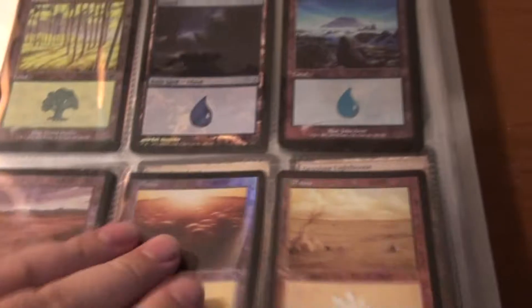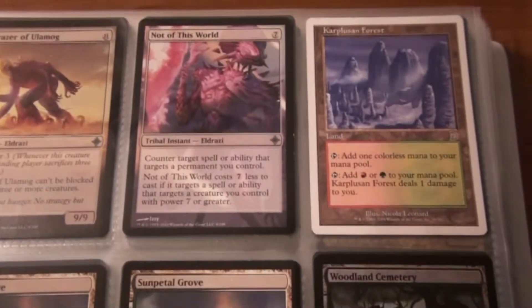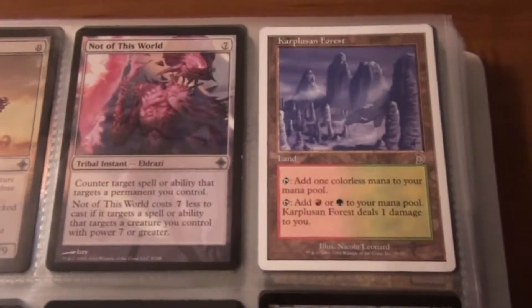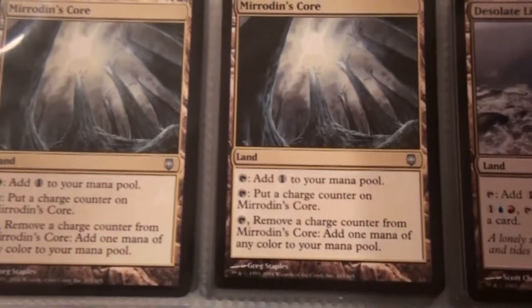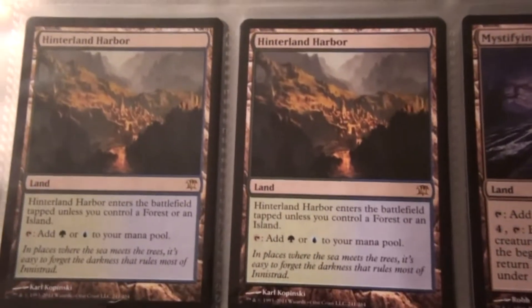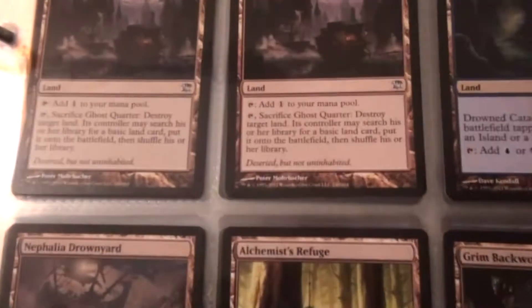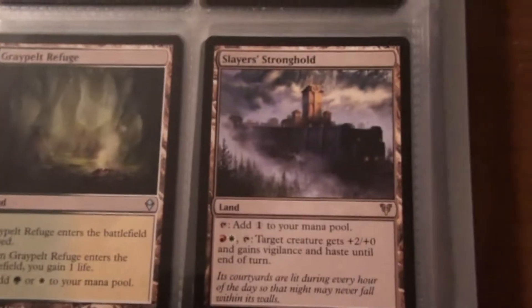This is just a bunch of foiled old lands. There's quite a few, 20 or so plus. There's some uncommon lands. Pathraiser of Ulamog, Not of This World, Karpulsen Forest, a foil Woodland Cemetery, two Sun Petal Groves, two Mirrodin's Core, a Desolate Lighthouse, Mystifying Maze, two Hinterland Harbor, a Contested Warzone, two Aukom Refuge, two Hellion Crucibles, a Blackcleave Cliffs, two Ghost Quarters, a Drowned Catacomb, a Grim Backwoods, Alchemist's Refuge, Nephalia Drownyard, two Graypelt Refuge, and a Slayer Stronghold.